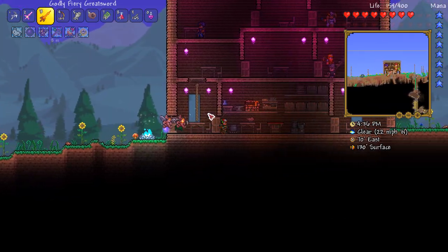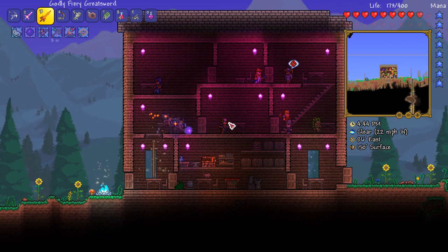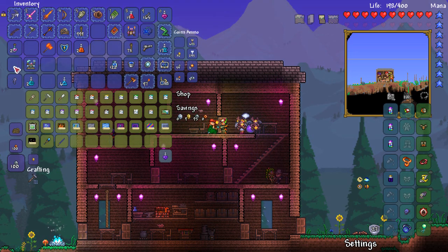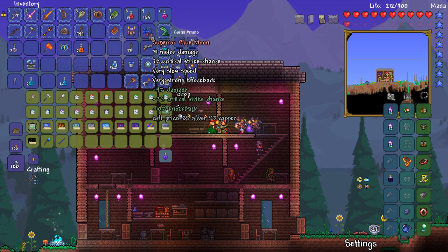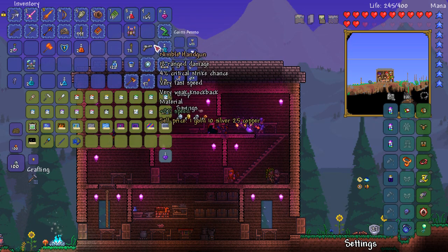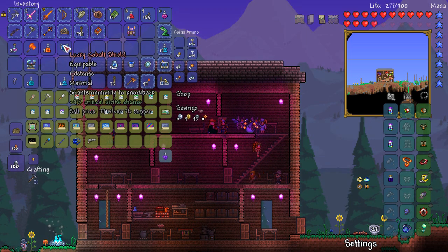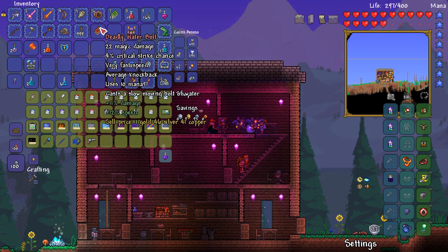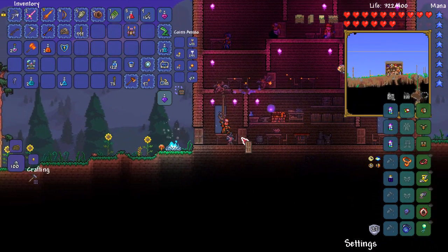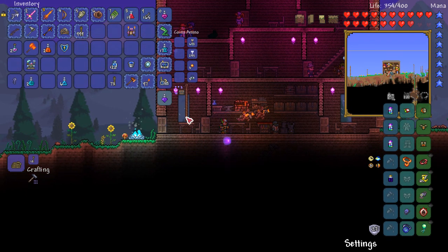I've returned home and opened up every single dungeon crate with my remaining key. Now for the what-to-sell challenge: selling the magic missile, selling the muramasa because I'm not going to craft the Night's Edge — I'm just going to go for a better sword straight away. Blue moon — I feel bad selling it because it's such an amazing weapon, but I'm never going to use it. The nimble handgun is definitely getting sold. I got 40 gold there, which was completely worth it. We've tackled another boss and we're most of the way through expert mode now.